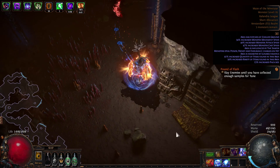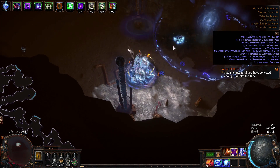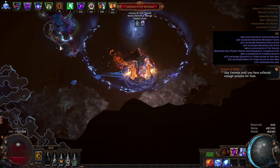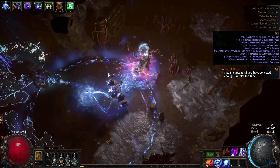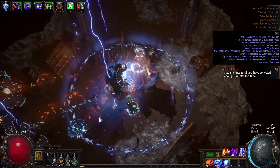But what about the Minotaur boss? That was a pretty hard fight because it feels like we need more damage — he has a lot of HP and he almost one-shots us. But if you invest more currency, he will die in about 2 seconds.